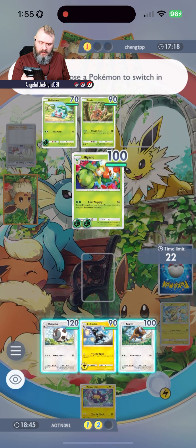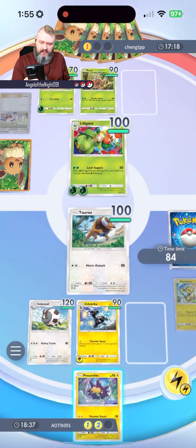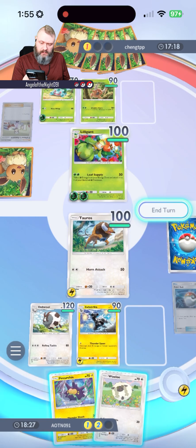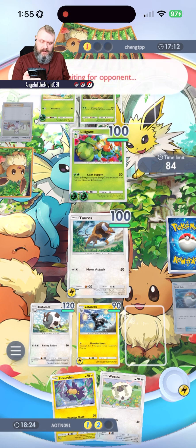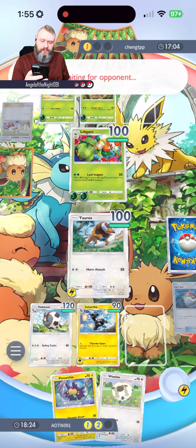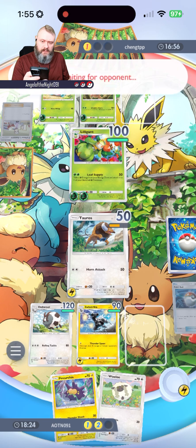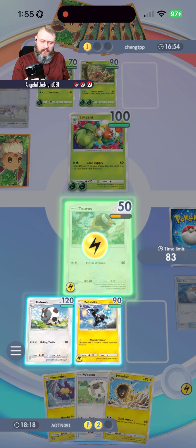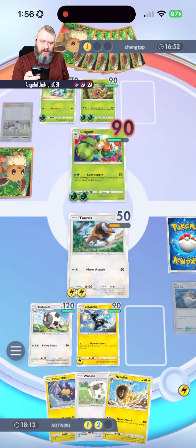What's the next Pokemon I want to put in? Tauros is probably going to be the best option. We've got a Pokeball — let's do a random basic. We got another double. Putting the energy into Tauros and ending the turn. They're going to get 50 damage off onto us. This might not have been the best plan. They get 50 onto Tauros. We've got Heliolisk — this is going to be a very close match.